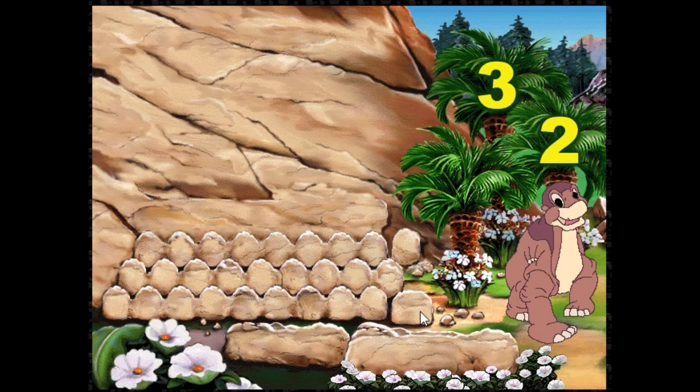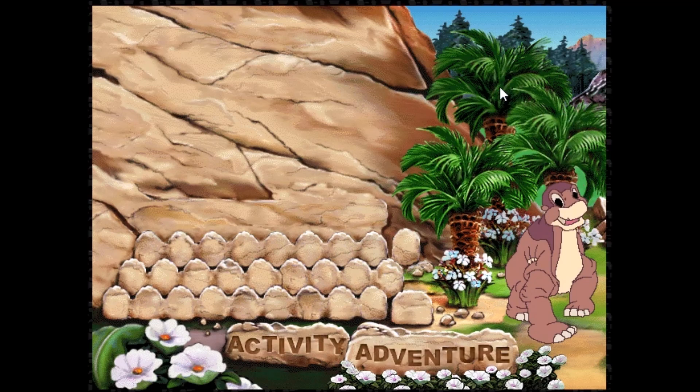Now, click on the number of the level you want to play. Level one is the easiest, so if you're new, you may want to start there. Hey, I'm not a loser, and also I don't see a number one — oh, there's number one, it was hiding. I'll select number three. I'll make it tough on myself. I definitely want an adventure!